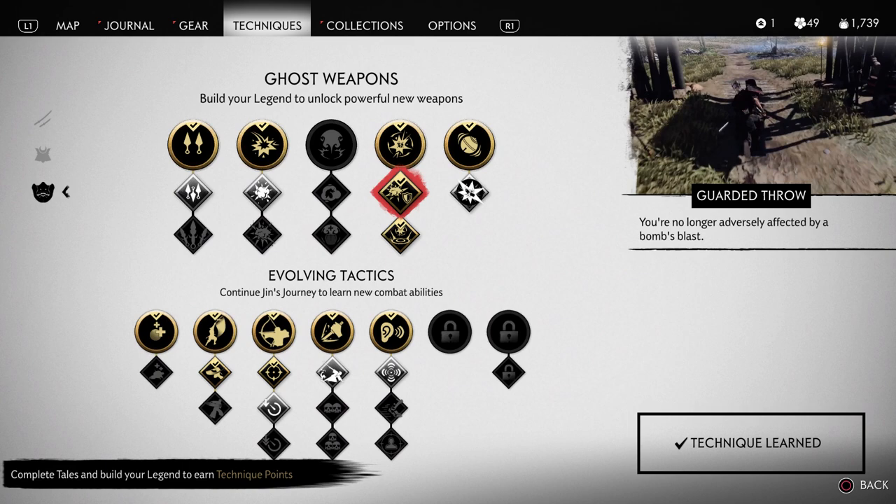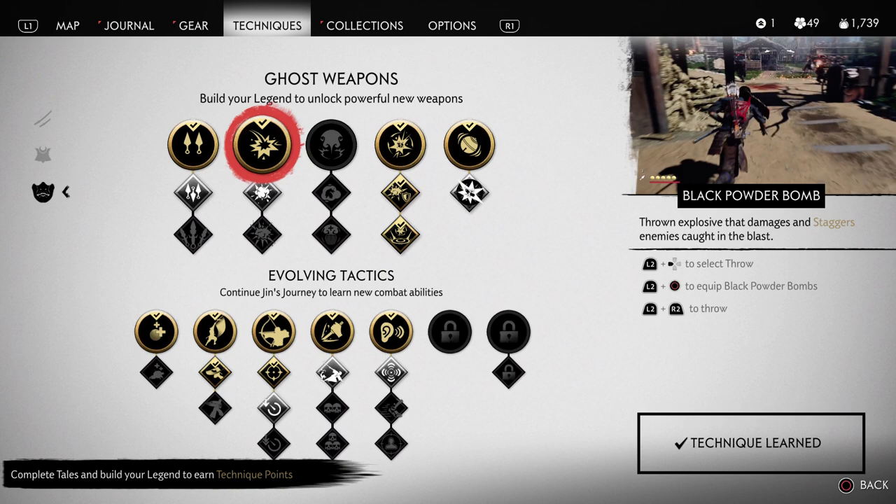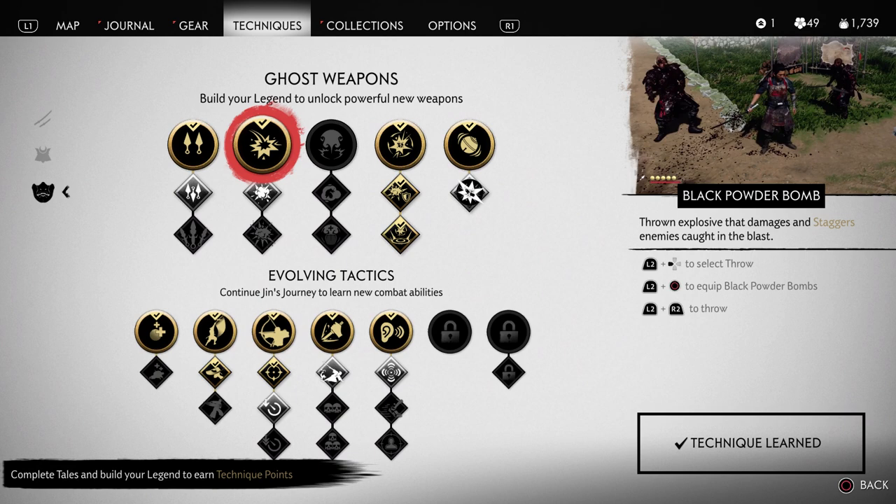I would also recommend upgrading the sticky bomb as early as possible to make you immune to its blast, which will allow you to use it more aggressively without having to worry about someone exploding beside you. The black powder bomb can seem like a more powerful alternative to the sticky bomb, but you have to hold L2 to aim them during combat, which makes them trickier to use in a pinch, especially since you probably want to have your L2 ready with your bow in most cases.